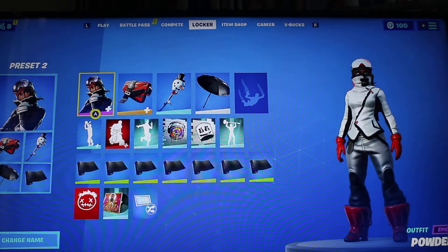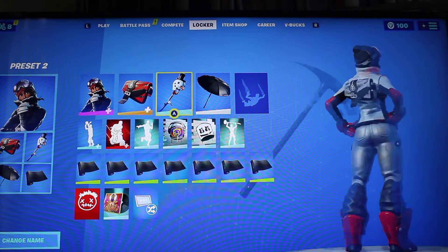Next up is Powder using the white style, the Red Rock backbling with the grey style, and Snowy pickaxe.